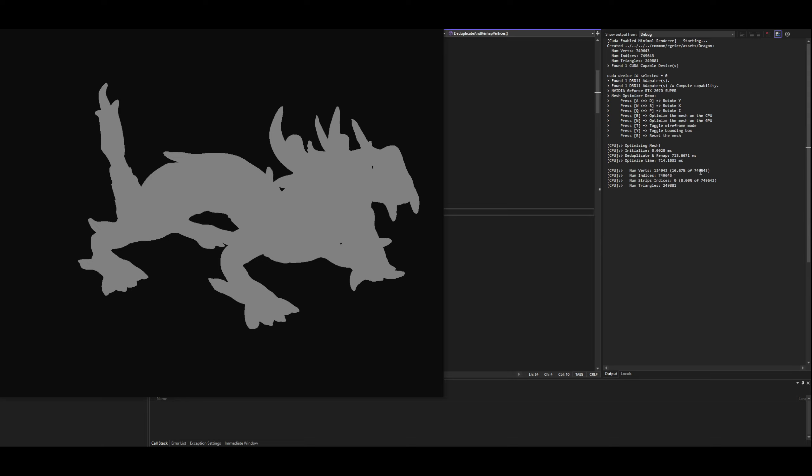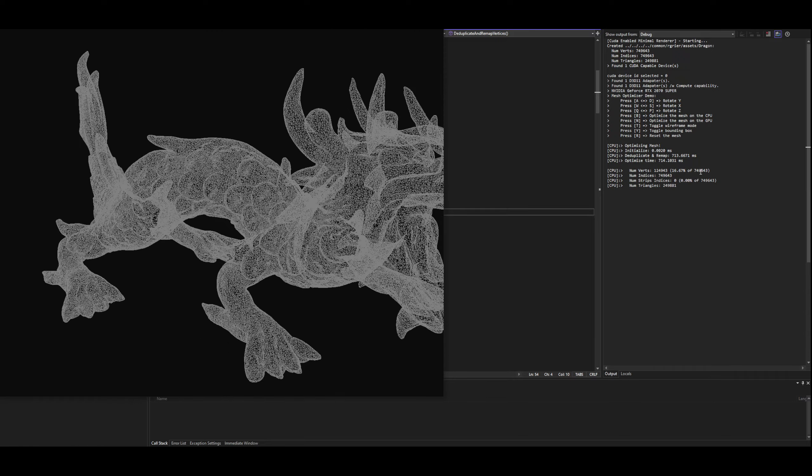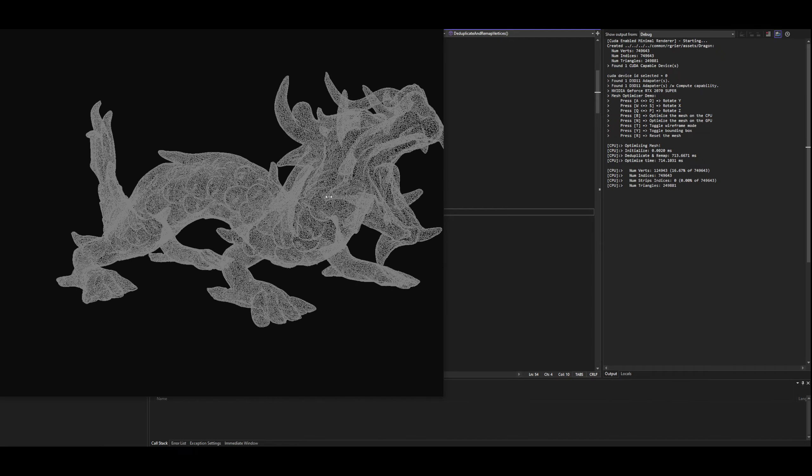So this model, I think, is like a 3D scan or something, because it has a unique vertex for each polygon, and it has a lot of those. So there's actually 750,000 originally, which gets reduced to 125,000, which is 16%, which is pretty good.